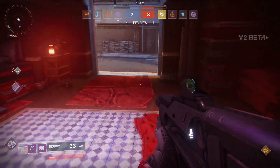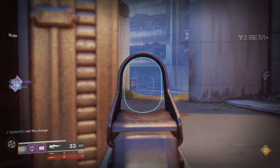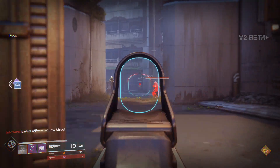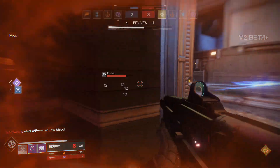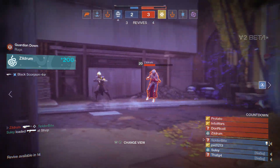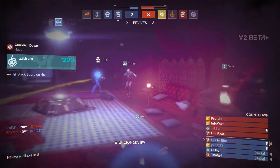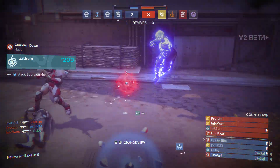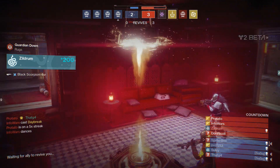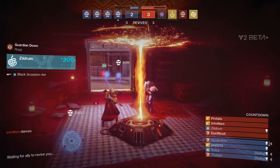Number 3: once at level 20, create another new character of the same class. If you picked Hunter the first time, make another Hunter and play through the campaign again, equipping higher level gear from your first character whenever possible. It would be nice to have three different classes, but armor doesn't transfer between Hunter, Titan, and Warlock — it never has. That promotes people to create three characters of the same class to ensure they always have the highest level armor equipped. Blame Bungie.